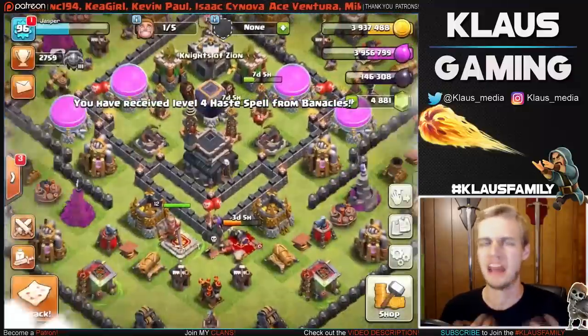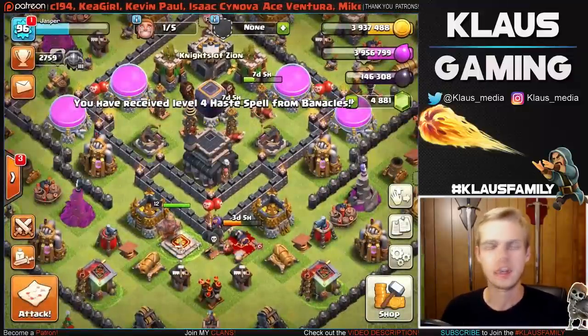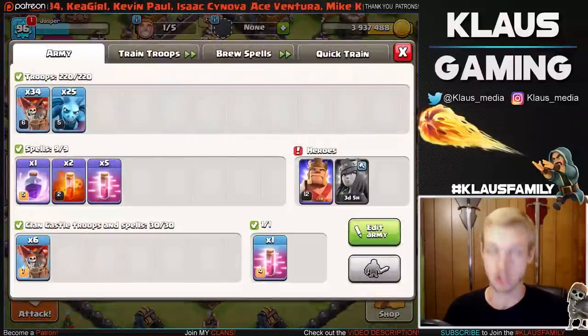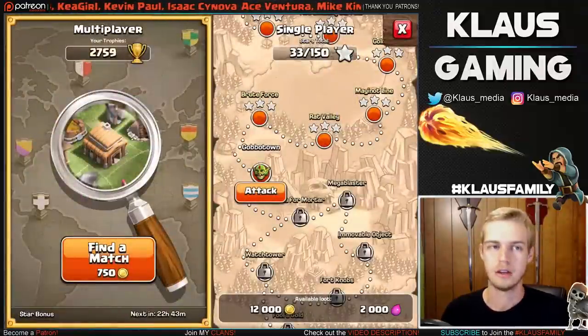If you're a Town Hall 9 in the Master League, I recommend it. I'm finding some great luck and great bases. I did get troops — they sent Balloons. Nicely done, clanmates — you're the absolute best. Let's go find another base.